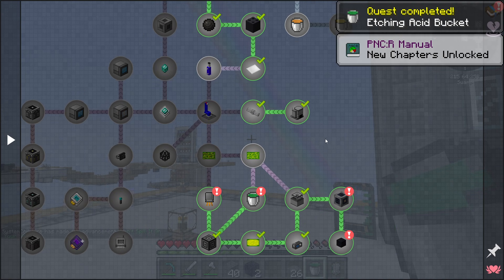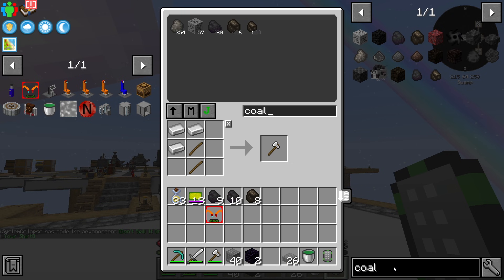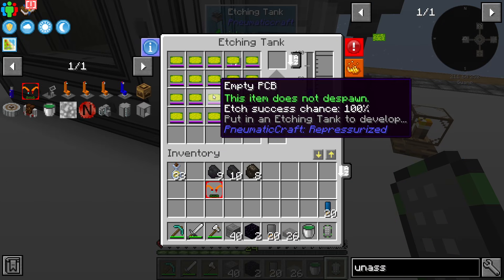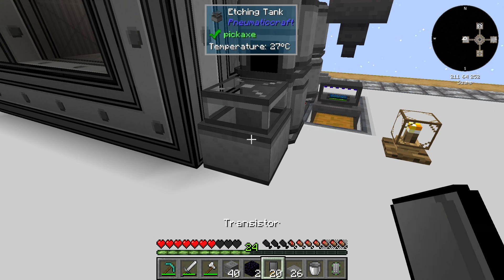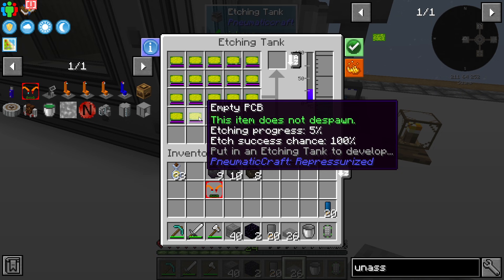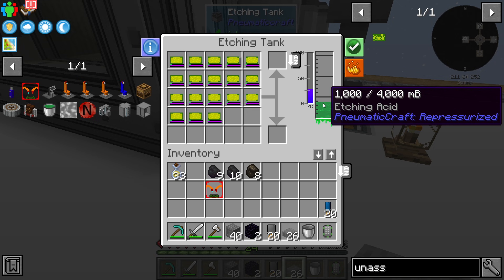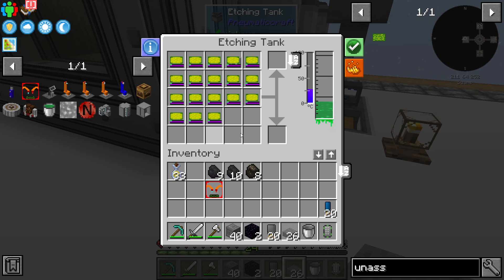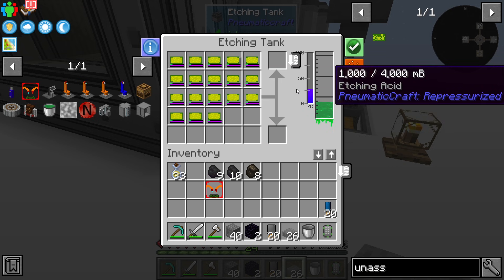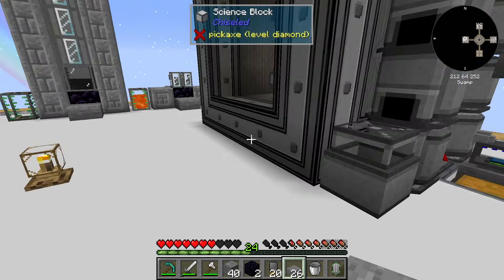There you go, we got our etching acid - that handles that, which is awesome. Now we just need to make the unassembled PCB. We throw the empty PCBs in there, then put a bucket of etching acid in here. You can see it says 'etching progress 5%' going up. If I added heat to this machine it would go faster but then it starts using etching acid. If I don't do that I can do 20 of these at a time, just wait for it to hit 100% and it's done, and never have to make more etching acid.